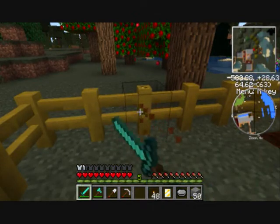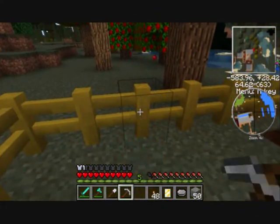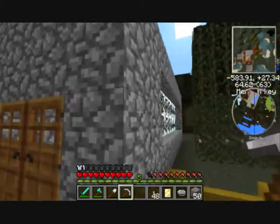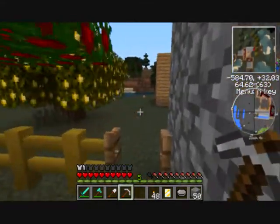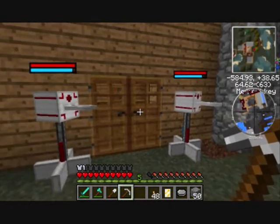You can get different colour fences - iron fence. Can't destroy it with an axe, must be a pickaxe. Pretty quick. You get turrets which are very good for defence - they are really strong against people.